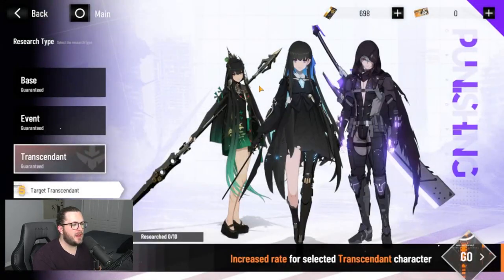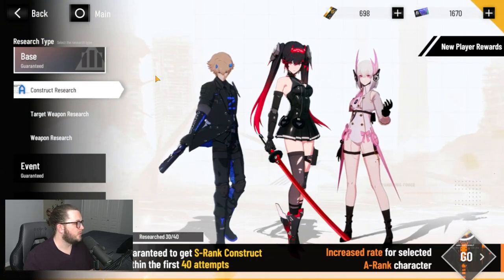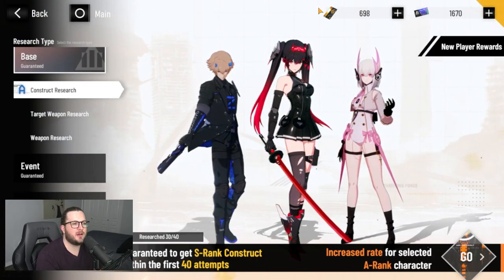Just to be clear, we are not going to be talking about event currencies in this video. This is going to be for all of the main game modes and shops in the game that are going to be permanently added, so you can always come back and reference this video if you're ever confused. So let's jump into the first one — since this is a gacha game, we're going to jump right to black cards.